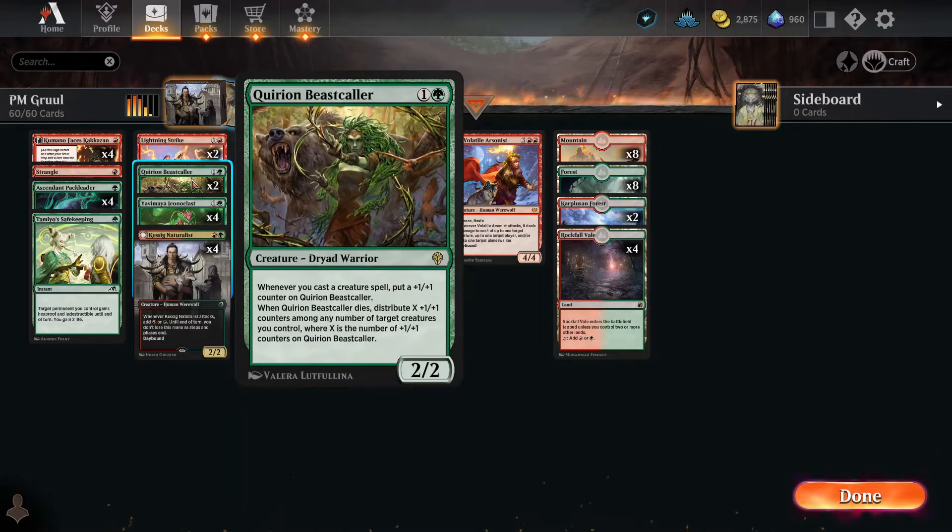Quirion Beast Caller. For two mana, you got a 2-2. Whenever you put a beast or creature into play, it gains plus-one plus-one. So if you put out multiple creatures, it just keeps getting those plus-one plus-one counters. And then when it dies, you distribute those plus-one plus-one counters to any number of target creatures you control. So hopefully you still have some guys out when this thing dies.